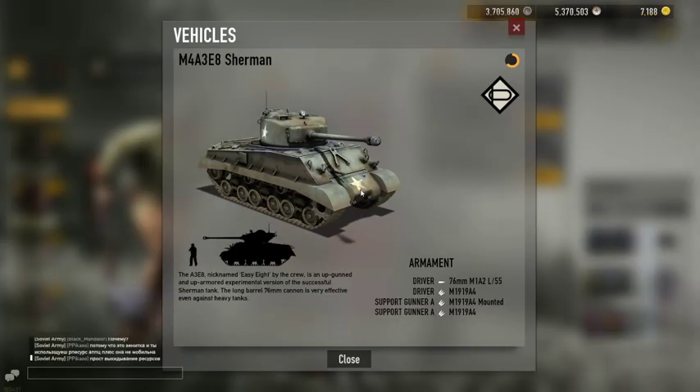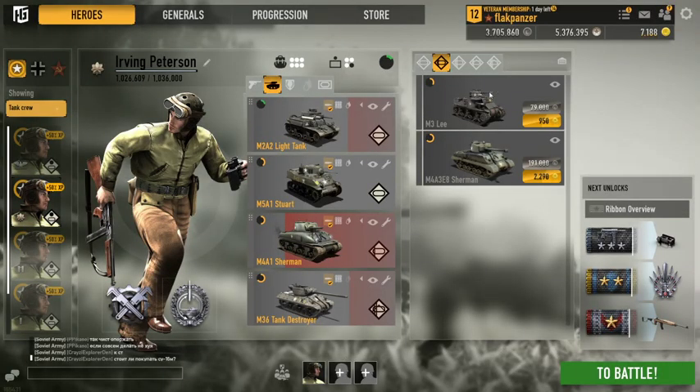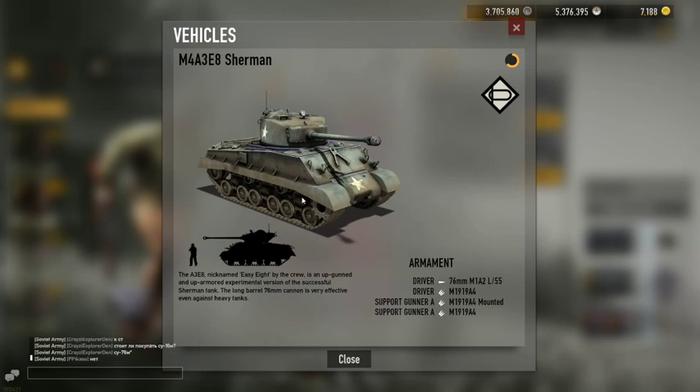Moving on to the Easy Eight. It comes with APCR and HE, has a weak lower plate at the star but a pretty strong upper plate and turret ring. If you can angle your tank so the upper corner faces the enemy, it will be very difficult to penetrate because both the upper plate and side plate will deflect enemy shots. This is the top-tier medium tank on the American side, so dying with it comes with a spawn timer, unlike the Lee or first-tier Sherman.